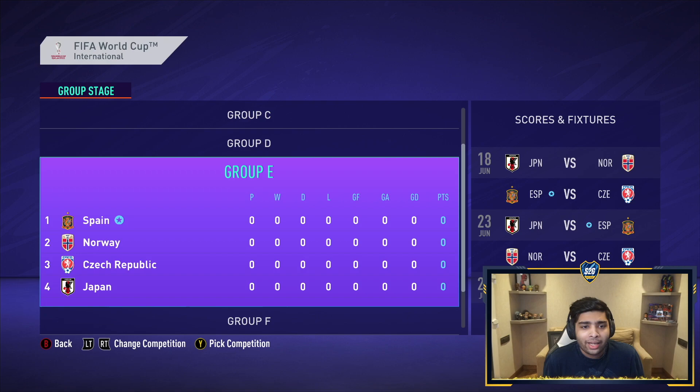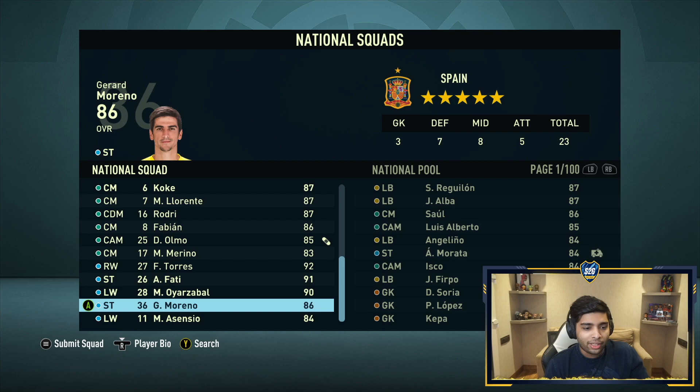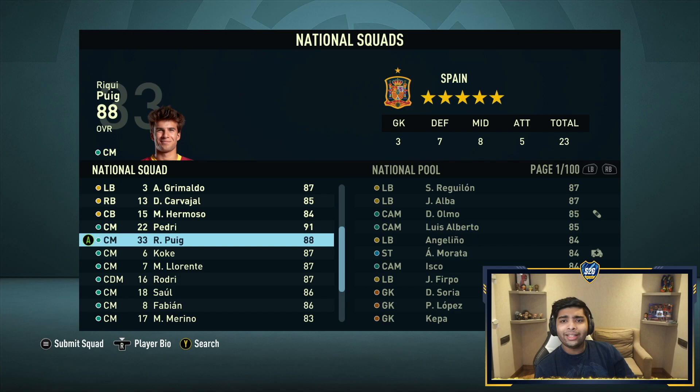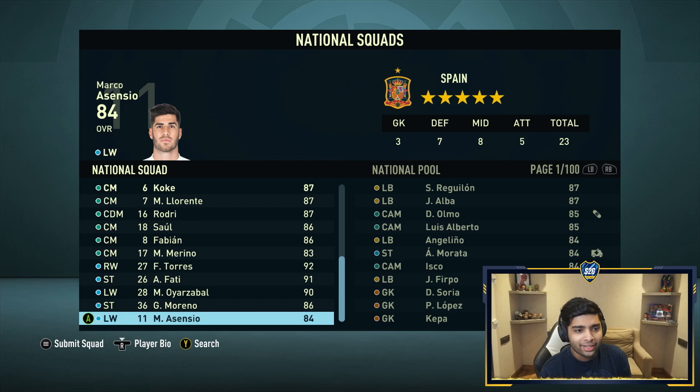The World Cup groups are announced — we're with Norway, Czech Republic and Japan in group E, which looks manageable. We're not playing any World Cup games except possibly the final. Time to select the squad: 92-rated Ferran Torres — mental. Ricky Puig at 88 rated — the box-to-box development plan is broken in the best way. Ramos is still 88 rated so we're taking him. That's the squad for the World Cup.